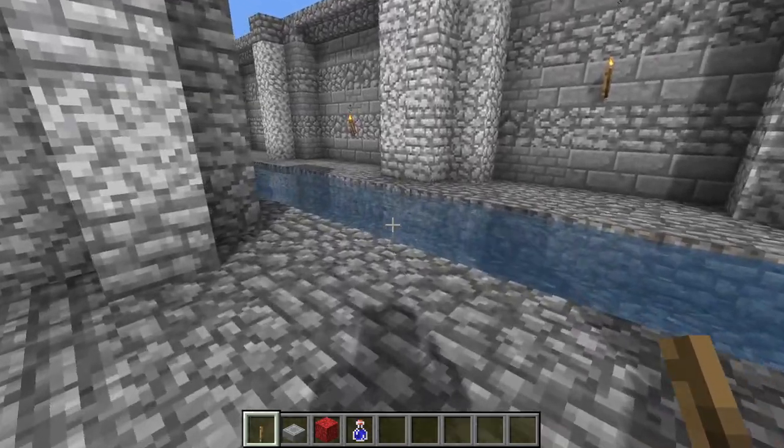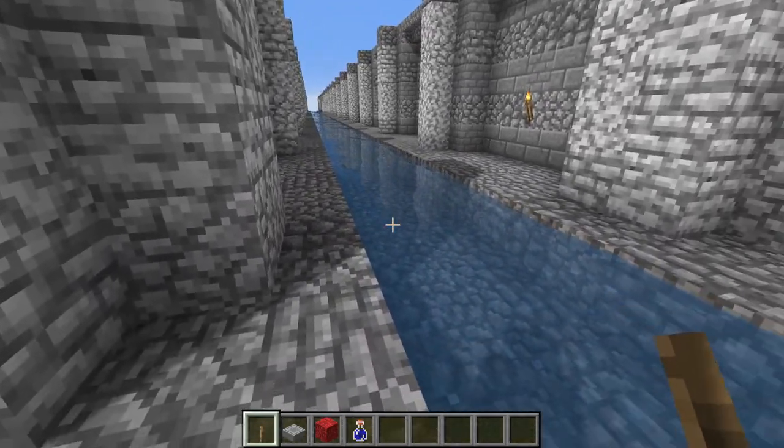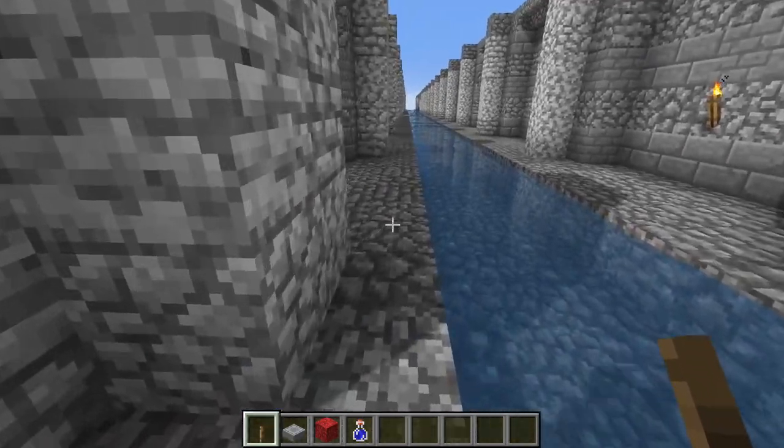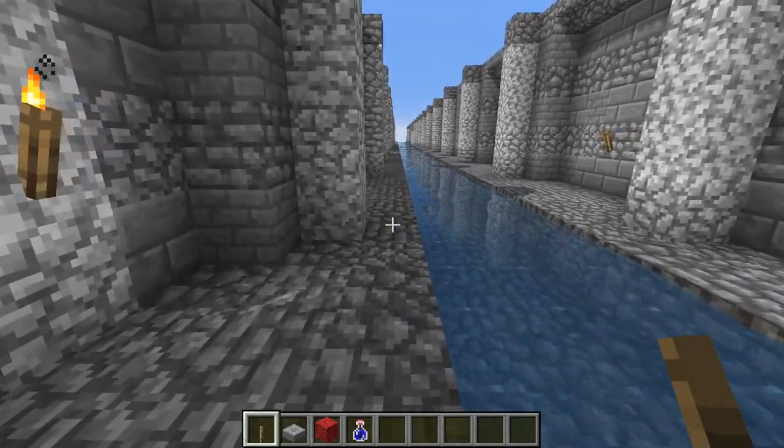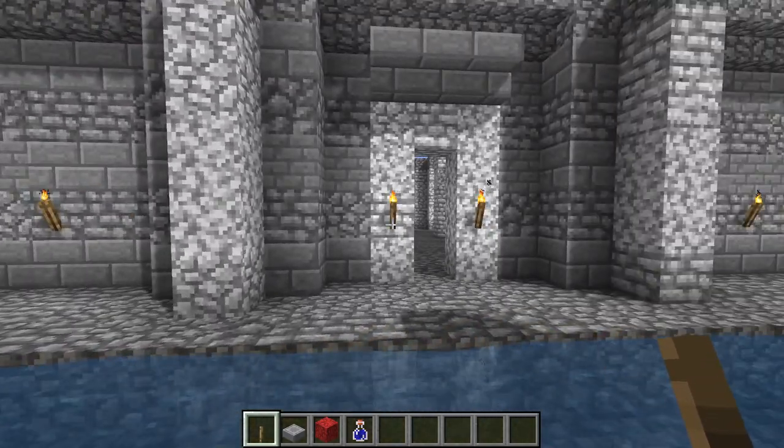We have little areas here also where you can disembark. But if you don't want anything to do with the boats, you can of course leave out the water and just replace all that with cobblestone, and have nice little pathways to walk down instead. If you want to have both, we do have pathways on the sides here as well.